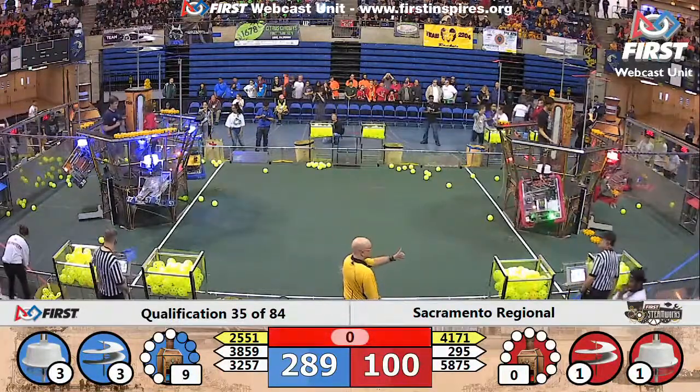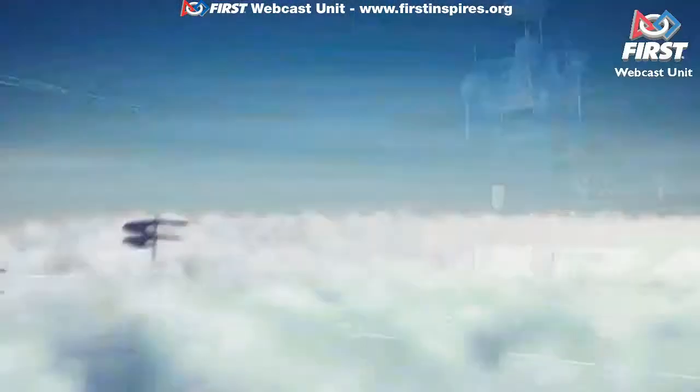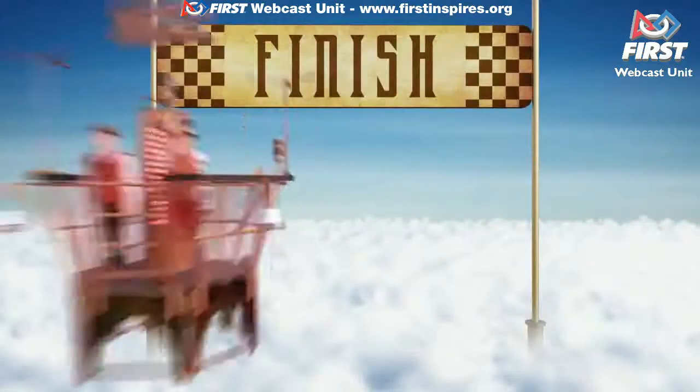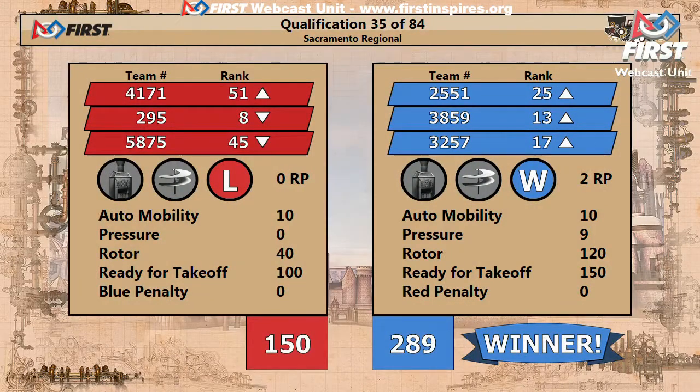Two red robots in the air. And we have your official score coming to the screen — blue alliance finishing first with a score of 289, red alliance 150. Red alliance was awarded two climbs.